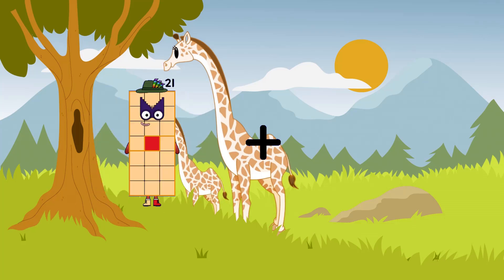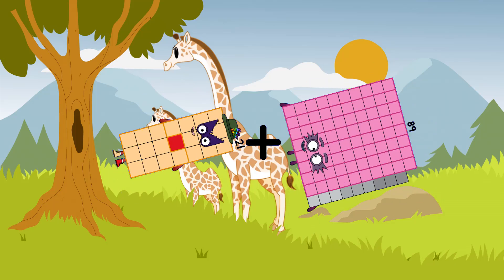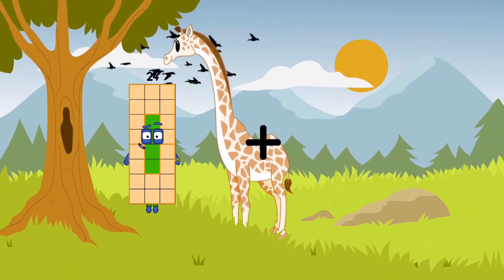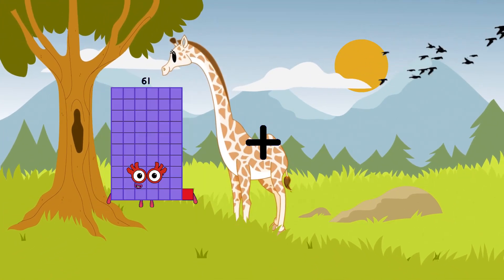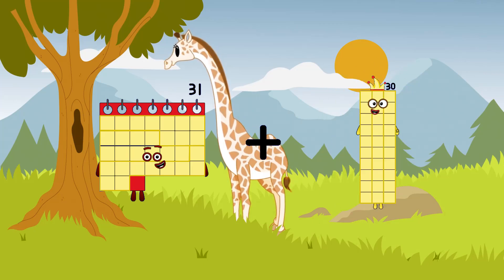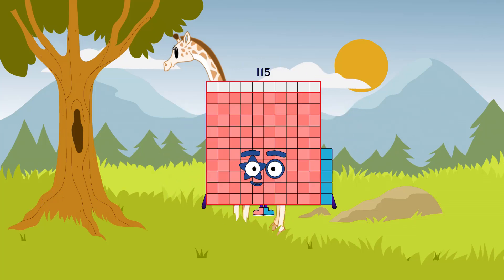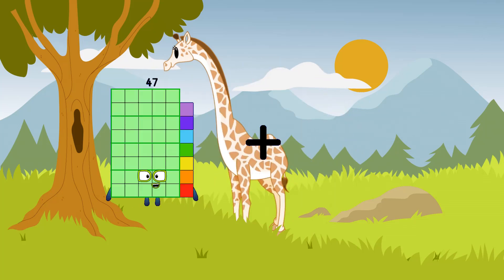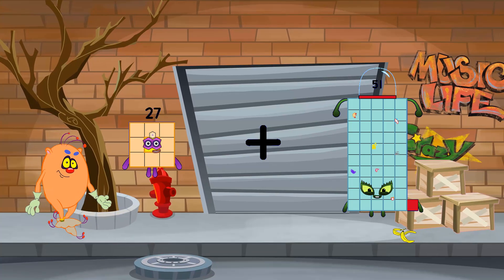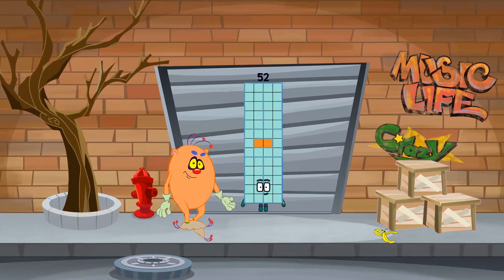21 plus 89 equals 110. 31 plus 84 equals 115. 27 plus 25 equals 52.